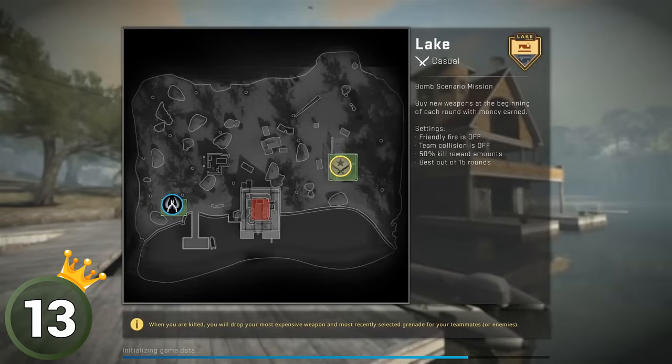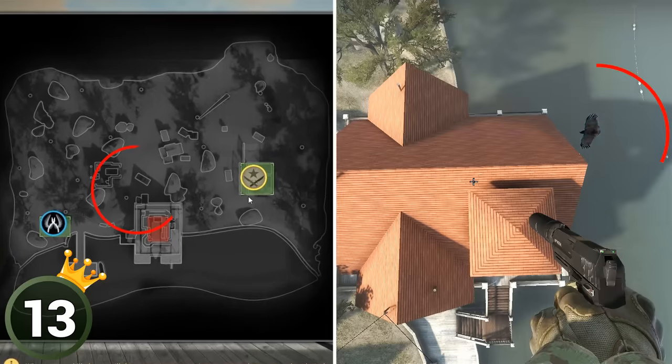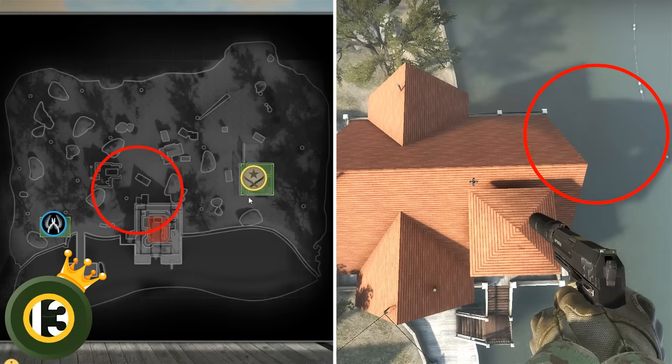On the Lake map loading screen, the shadow of the house is kind of the reverse of what it actually is in the game. Maybe it's just the wind.